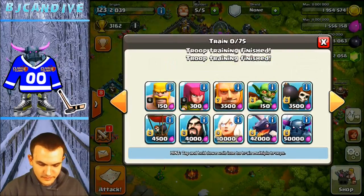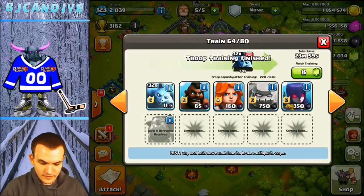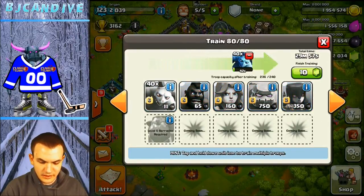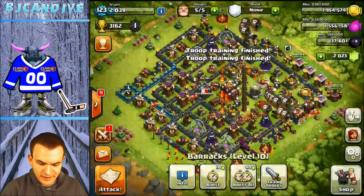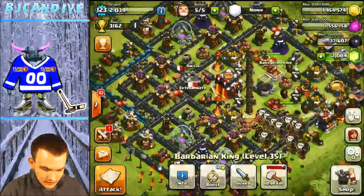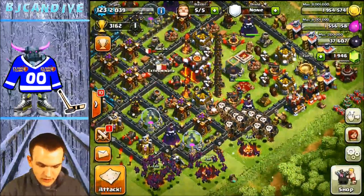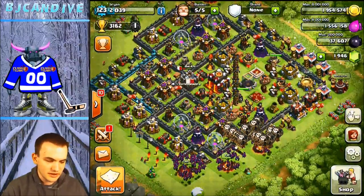Masters 1 is probably the hardest league, I would say. Honestly, 3,800 is way easier than Masters 1. You find so many Town Hall snipes up there too. I was at like 3,850 and I found like 6 Town Hall snipes in a row, which is crazy. Alright, where's our queen? She's fine! Why wasn't she good back then? I guess she took like 2 damage or something.